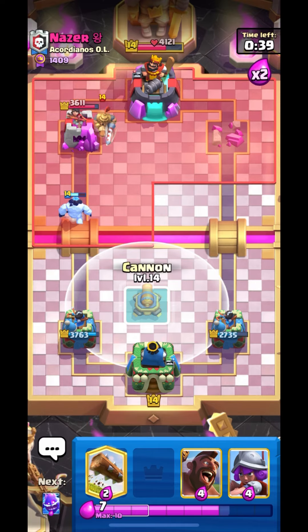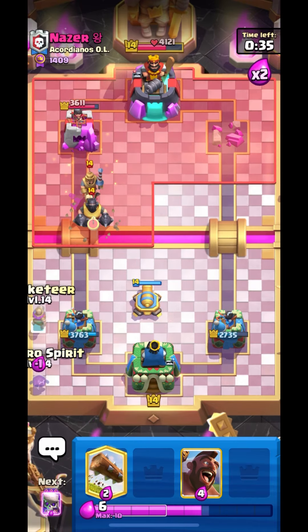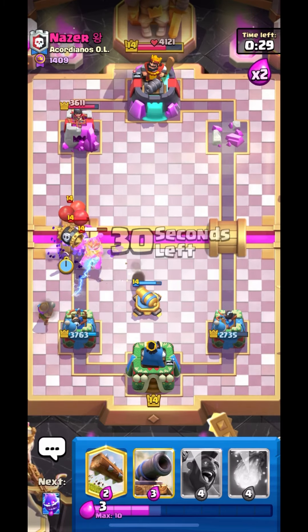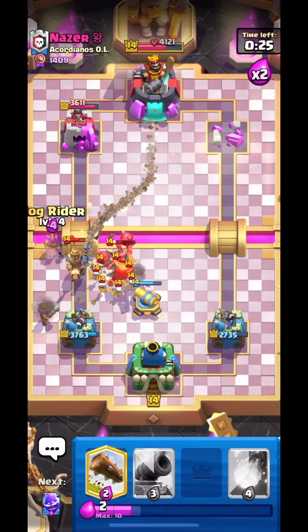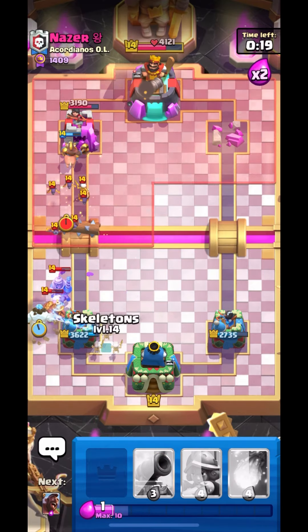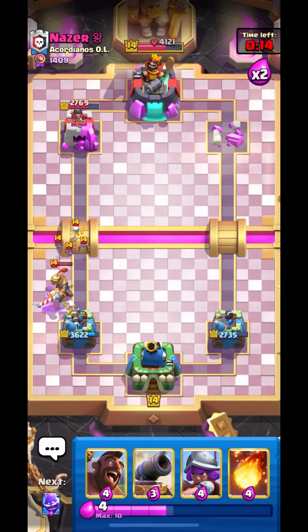Anyways, let's set up our cannon once again — he is coming in with his push. Let's put down our Ice Golem like this and I think we can go in with our evolved skellies guys. Let's put down our Hog and we have to log this back or else they are going to get damaged. Nice Ice Golem.